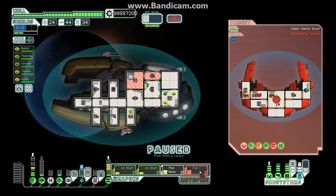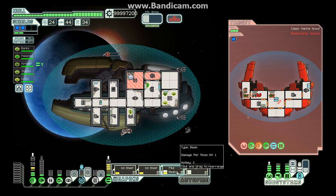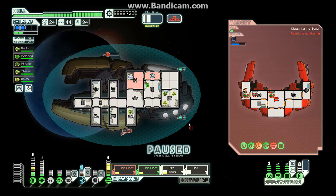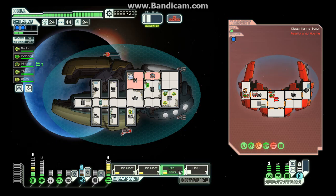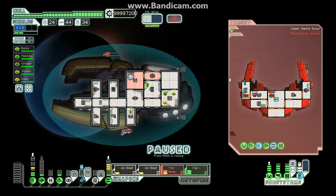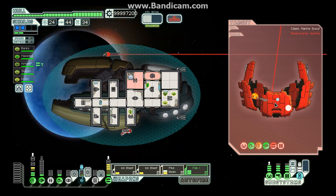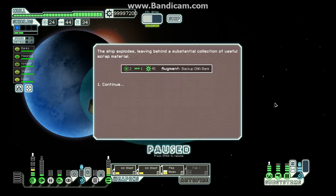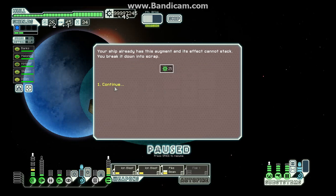Again ion blasting everything, hoping to hit the shields, and then the flak. It's against shields, but flak can be pretty devastating — it hits, it takes out all, it works. Moving on, we have two more ion blasts. Here's our chance to strike — one hull damage. We got back a DNA bank, but we already have it.